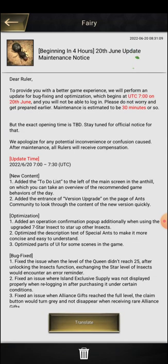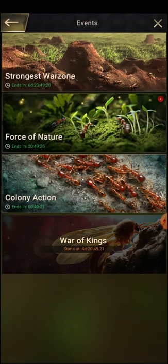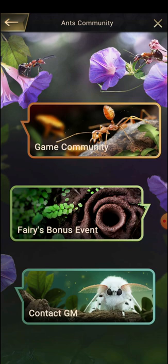There are some more things — they have also mentioned adding the entrance for version upgrades on the Ants Community page. Currently there is no such thing available, but they will add a version upgrade option there. You can upgrade directly from there, or you can upgrade from the Play Store when it arrives. So if you want to get this content earlier, you have to come here and update so you can play the game faster.